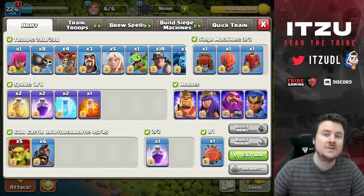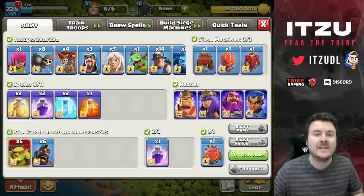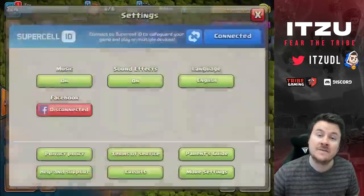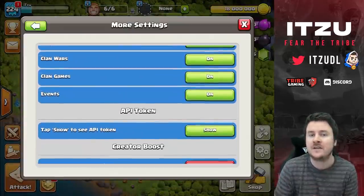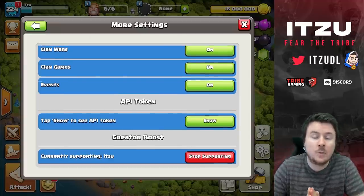Now you have the new solution: Super Goblins. The Super Goblins will always get the Town Hall down, which is a huge game changer and makes this strategy even stronger. I'll show you guys a couple of things about the strategy today, so let's get started.